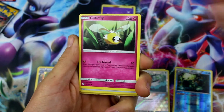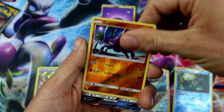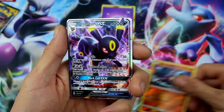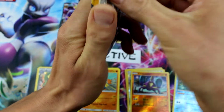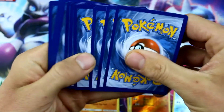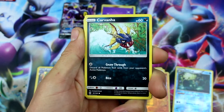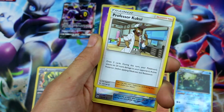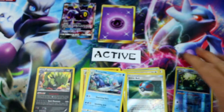Psyduck, Spearow, Dratini, Cutiefly, Energy — oh what's that poking out down there — Passimian, Pokemon Catcher, Golbat, reverse holo Crabrawler, and Umbreon GX secret rare — and an Umbreon GX! Oh man, this is turning out nice! Holy cow! Nice, let's do this. Come on — one more pack, can we get a third epic pull in a row? Lil' Pup, Wingull, Snubbull, Carvanha, Zubat, Energy, Nest Ball, Araquanid, Professor Kukui — good one.